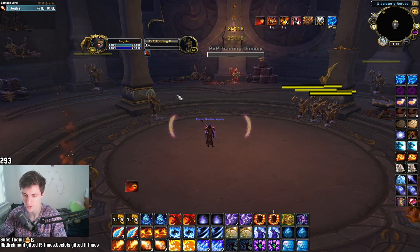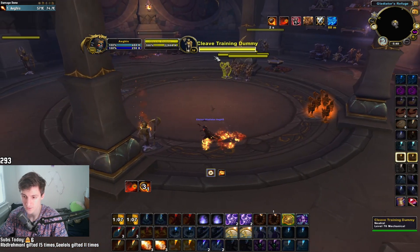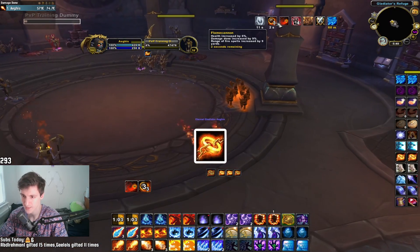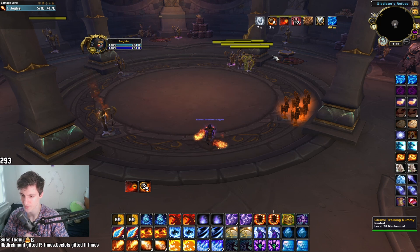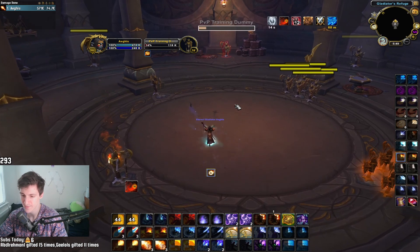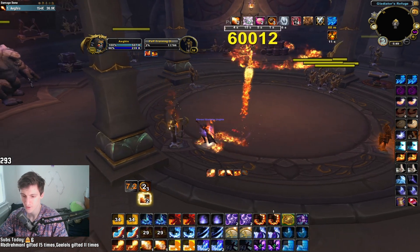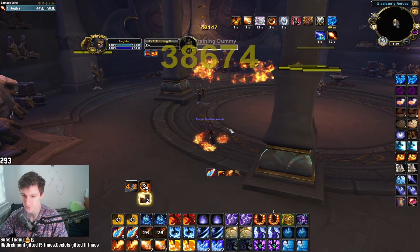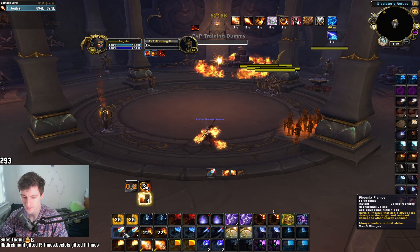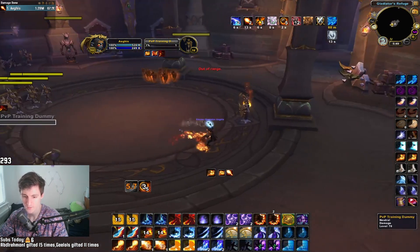Outside your Combustion window, you want to keep slows up on as many targets as possible to maintain Flame Cannon distance. Flame Cannon gives you 15% more damage when you're 15 yards away from enemies. With the Glass Cannon talent you have 20% less HP but deal significantly more damage, so keeping that distance is critical. Try to do your normal rotation — Fireball, double Fire Blast, Pyro, Pyro — and if it doesn't crit just weave Phoenixes and Fire Blasts to chain Pyros.